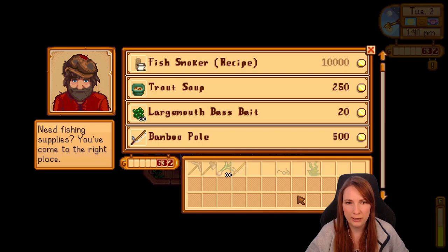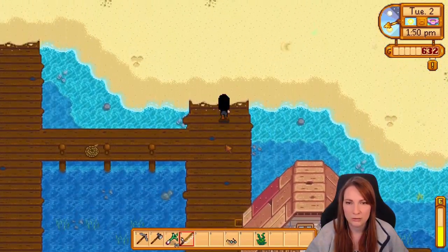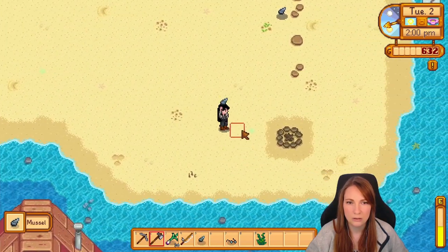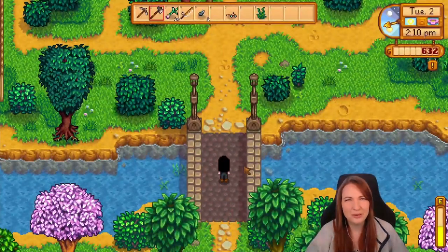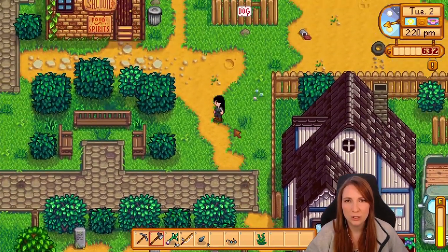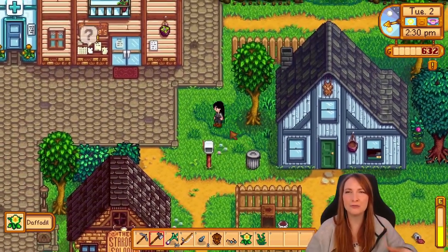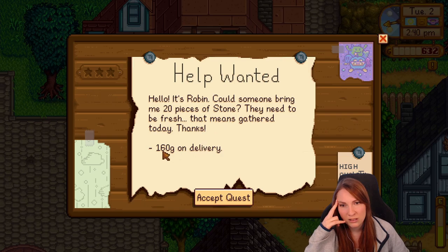Now we have 632 gold to get something with. Anything on the beach? The beach looks pretty empty, quite the same as always. There's not a new area like Ginger Island in this one, is there? I haven't heard anything about that. This is the day after the 1.6 update drops, by the way. I don't know when it comes up on YouTube.